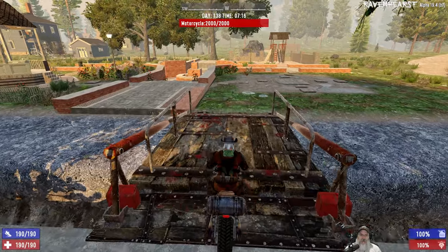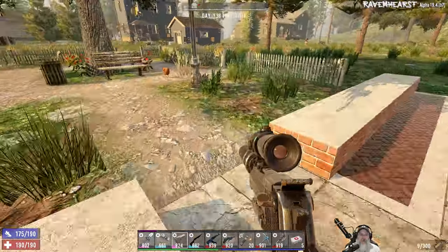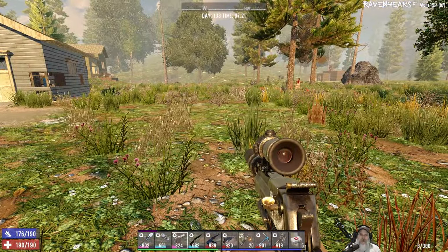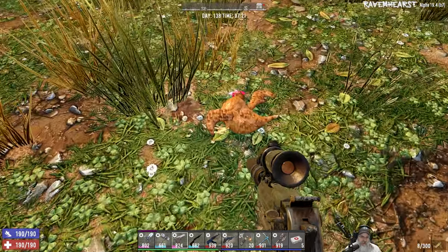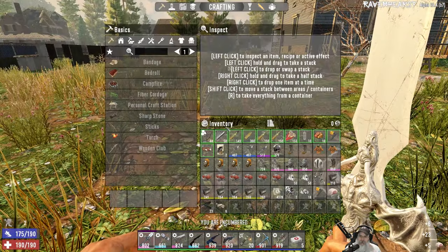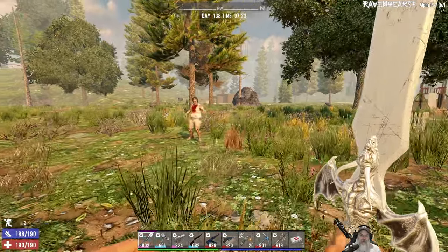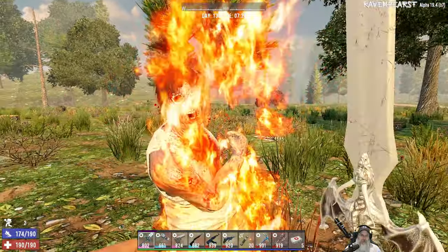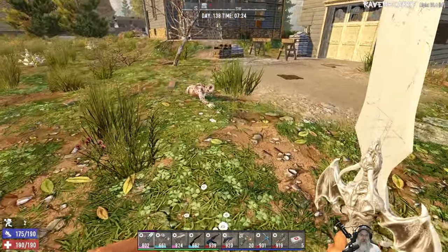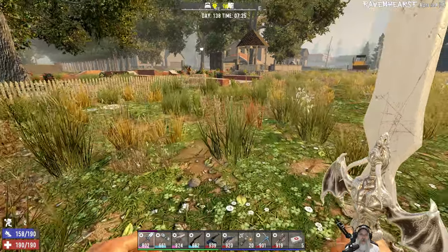What the hell - there's the chicken! So I guess we just butcher it to see if we get a female chicken. Nope, we didn't. I don't think there's any other way to interact with it other than butchering it, so we'll keep trying. I'll go put this back and meet you guys at the trader.